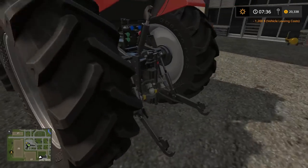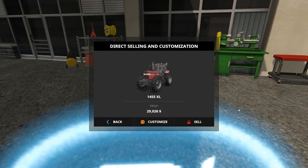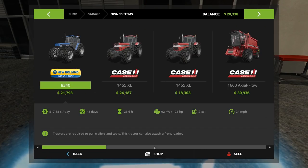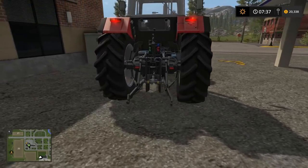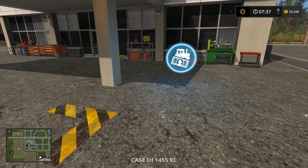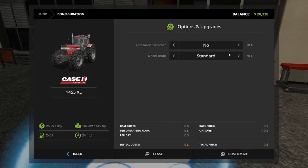If you need to modify or sell a tractor or any piece of equipment, put it in this square and press the activation button. You can sell the tractor here — in the menu it shows a lower value, but bringing it down here gives you more. You can also customize: bigger wheels, wide tires, standard tires. Sometimes on some tractors you can get double wheels in the back.